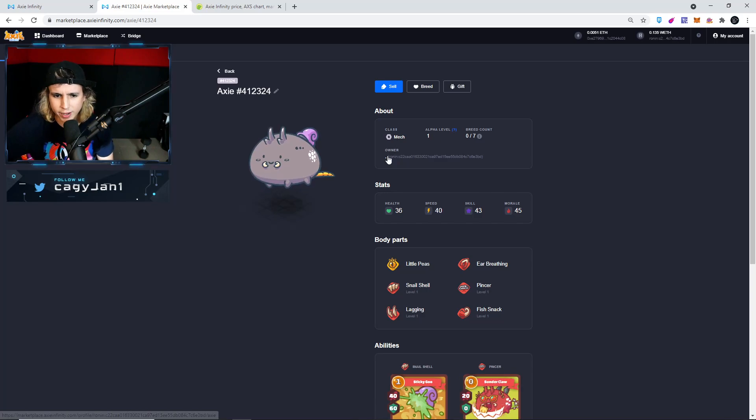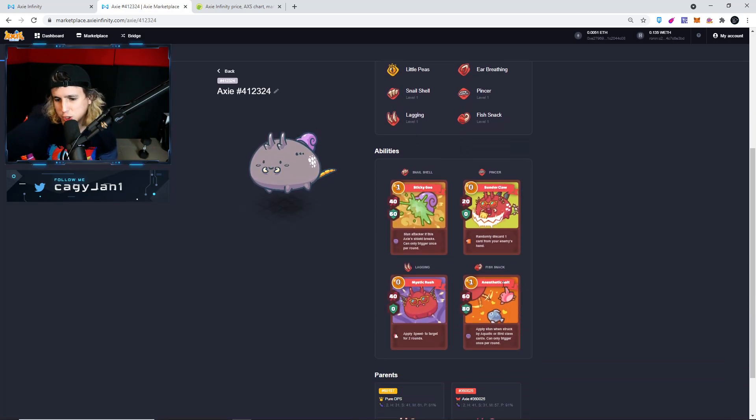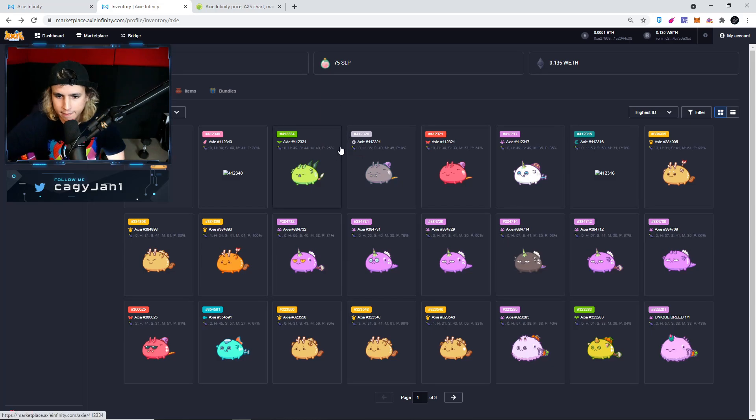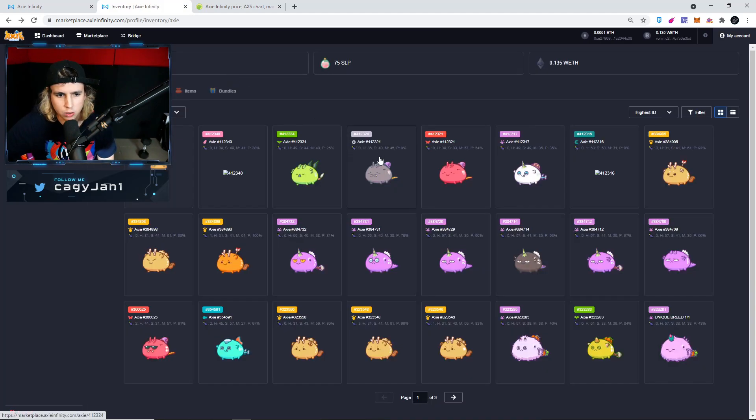Let's go — we got a Mech baby! Fish Snack, Lagging, Pincer, and Snowshell — I'm pretty sure this isn't the best set of parts for competitive play, but still, we got a Mech! And that was the whole point of this video: to show you guys how to do this. So we got a Dusk and we got a Mech.